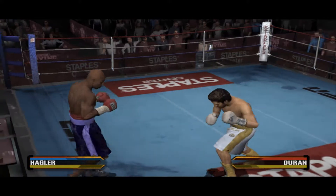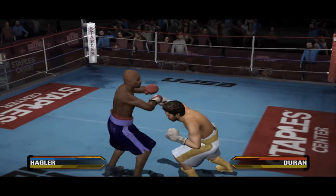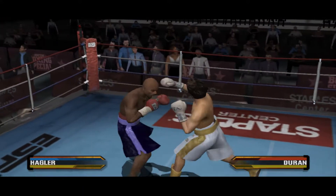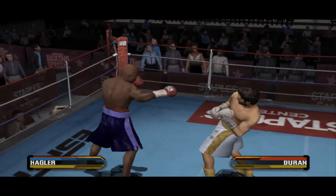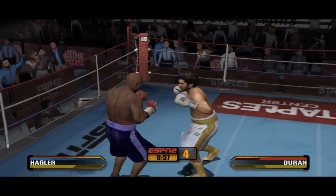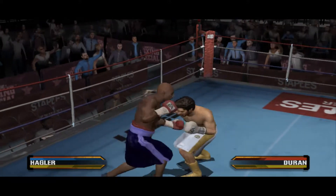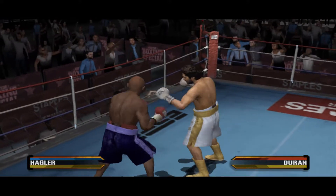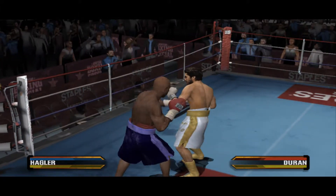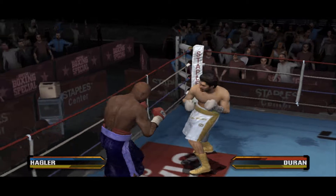He's taking the other guy out of his game plan with effective countering. Powerful left-handed haymaker delivered by Duran. Duran with a hard shot that finds its target. Good execution on that two-punch combination. Great one-two combination — he returns fire. He's just got to find a way to survive until the end of the round. He's looking like he could go at any moment, and whatever he does, he just has to avoid getting tagged right now. Good execution doubling up the jab by Marvelous.